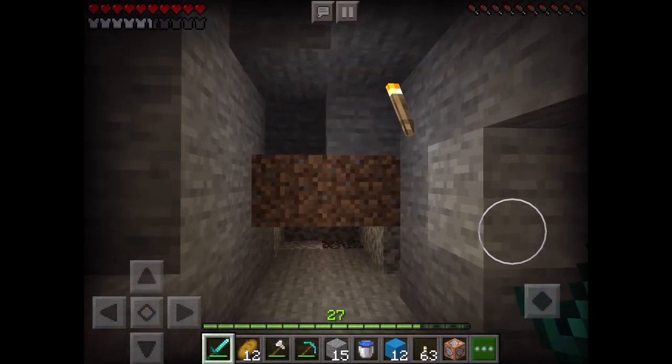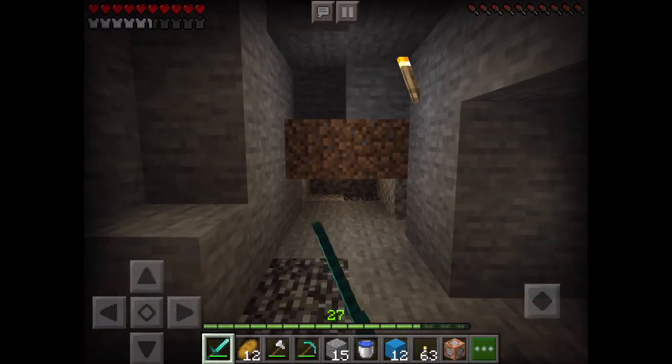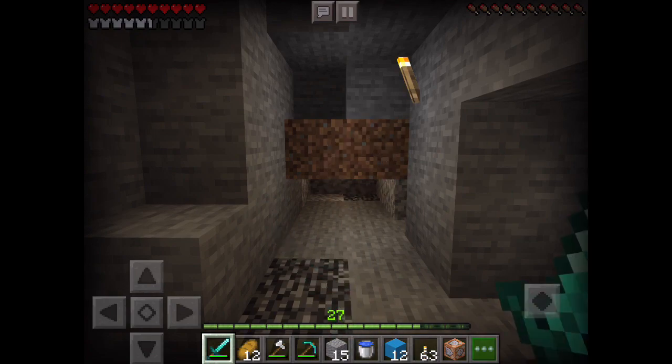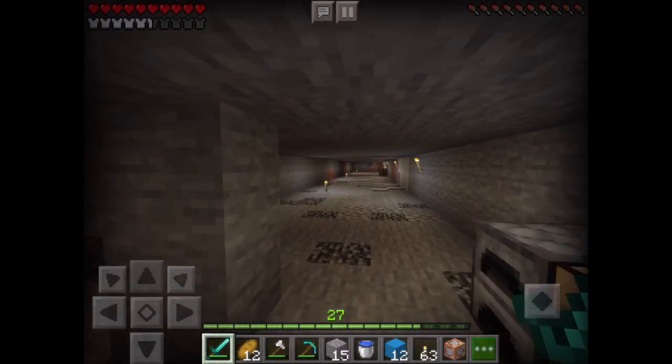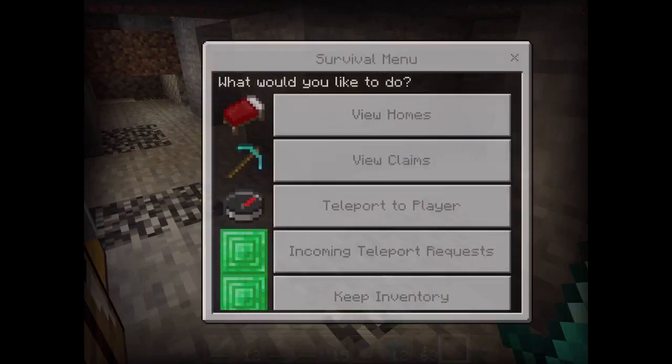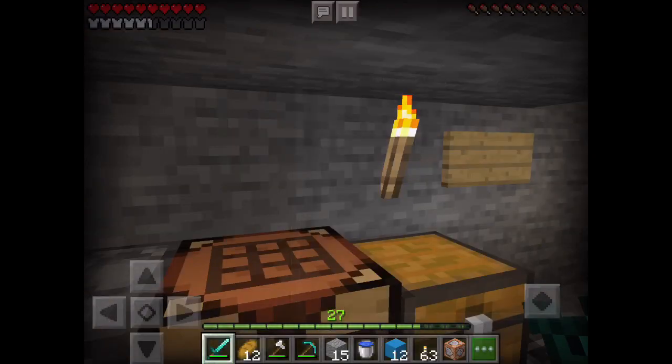That's where someone teleported to me and tried to kill me. I got some lava there and got them back. You can take the long route or I've actually got a teleport set for my mine so I could just teleport here.